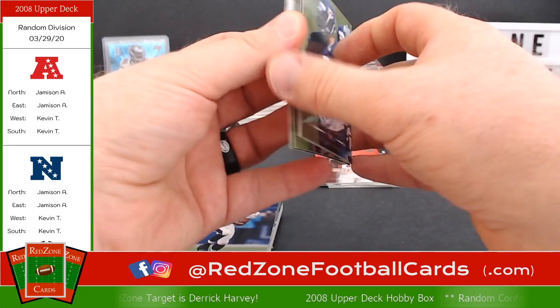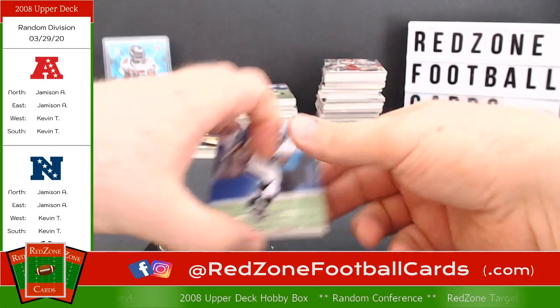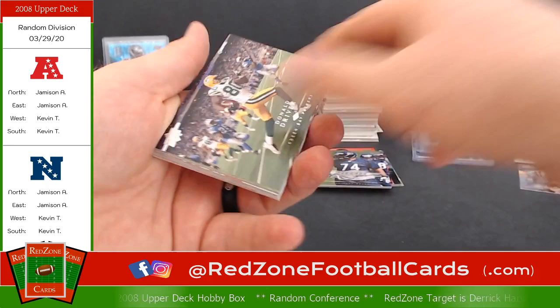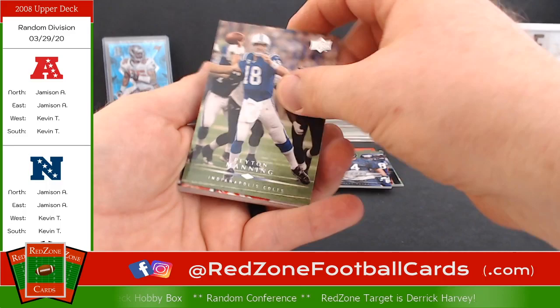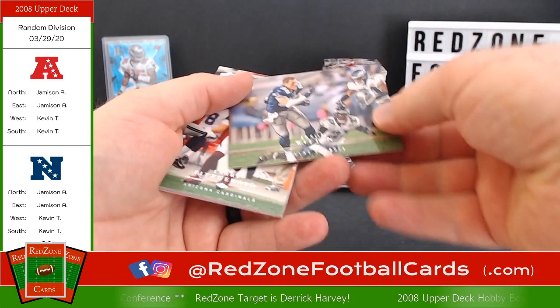Here are the rookies — I don't want to mess up the cards. Chris Williams, Spencer Larson, Colt Brennan, Trevor Laws — all rookies. Ed Reed — that's a bad man right there for the Ravens. Donald Driver, Devin Hester, Peyton — the Sheriff. Again I like the photos in this, there are good action photos in this set. Brody Croyle, Jason Witten lost his helmet.